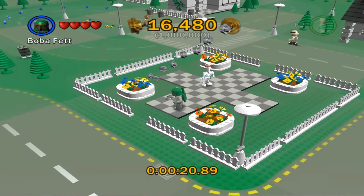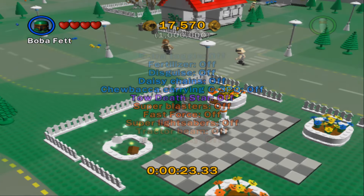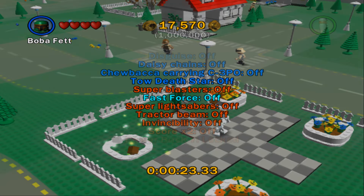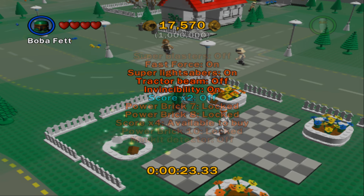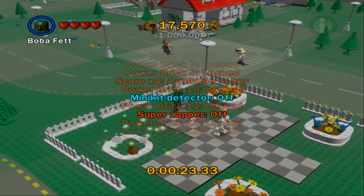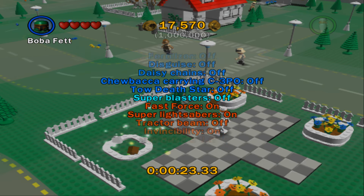So the goal here is just to collect a million studs. You don't have access to all your extras, but you do get access to some of them, like invincibility. You can turn on score times two. Mini Kit Detector's not gonna really help you because there's no minikits.